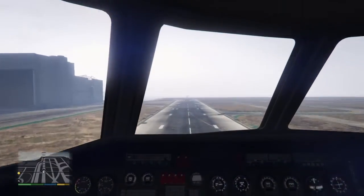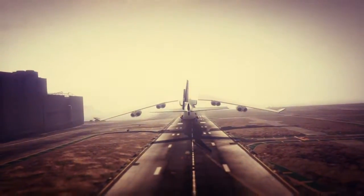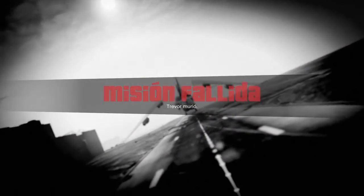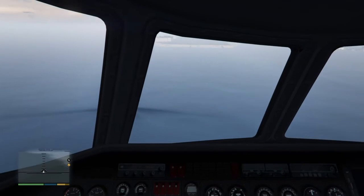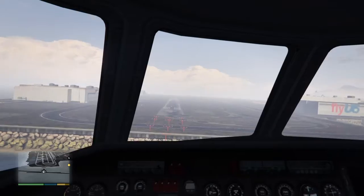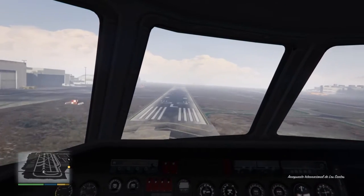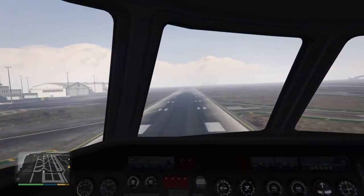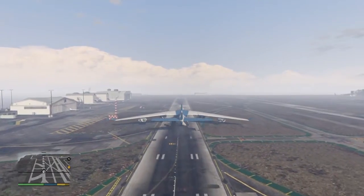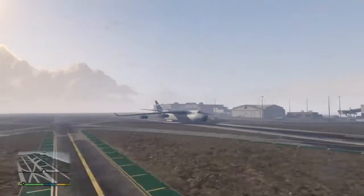I feel like this plane needs a bigger runway. I forgot that I had to be careful with this airplane for takeoff, so let's land this plane safely. I feel like this is the most realistic airplane in this game, even though you can go in reverse — that's unrealistic — but this is the most realistic airplane.